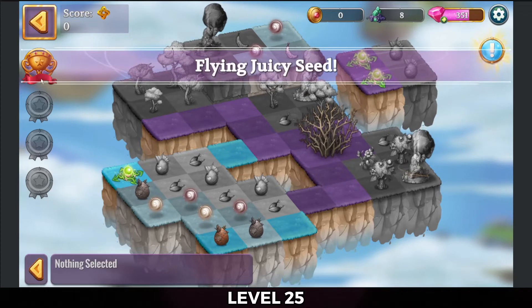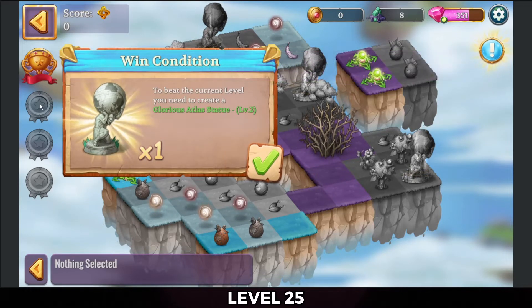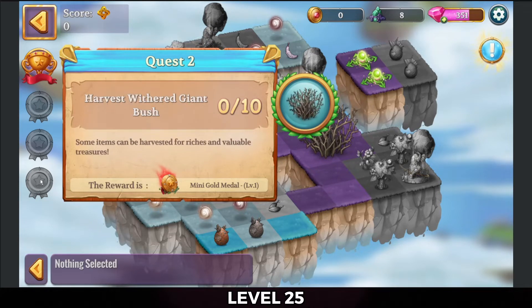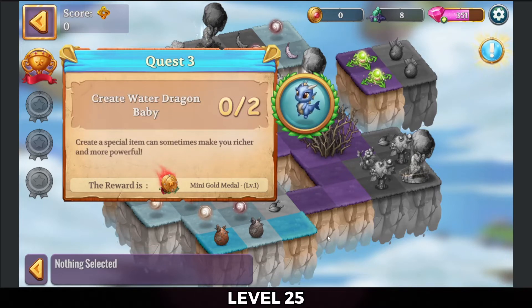Alright, so to complete the level, let's create a glorious Atlas statue. I need to tap the superb healing orb three times, harvest withered giant bushes ten times, and create water dragon baby twice.